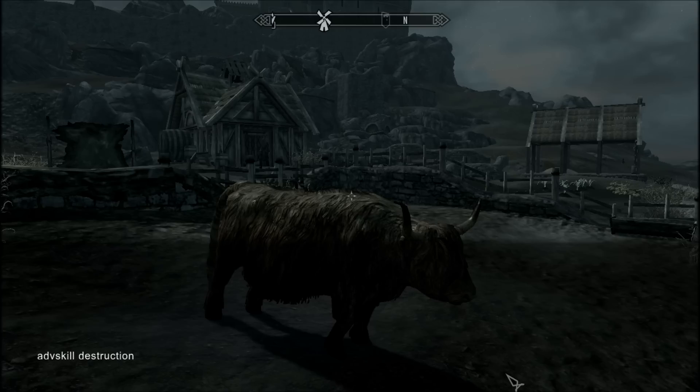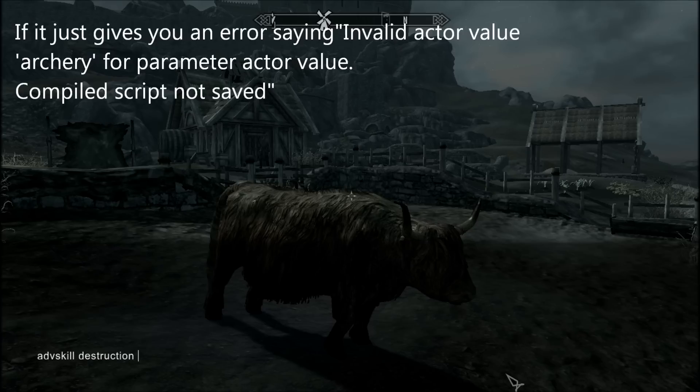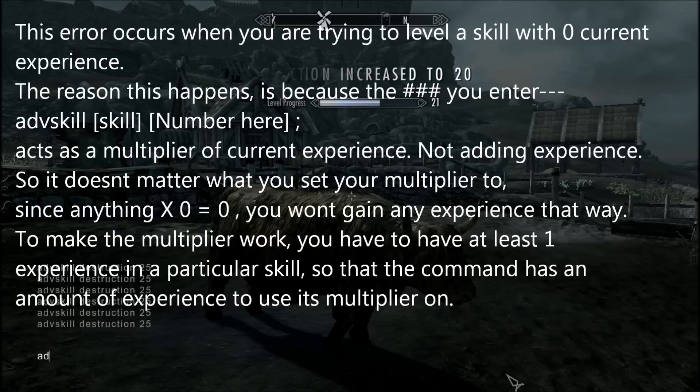And then you put a space and a number. Now the number isn't the amount of experience it's giving you — it's a multiplier of your current experience. So if you're already level 88 and you put in like 500, it's going to jump you up. Basically a safe number to try, just to make sure you don't go over 100 and glitch it out, is 25. You can hit up key and it'll put it right back in, and just keep hitting that until you level up.